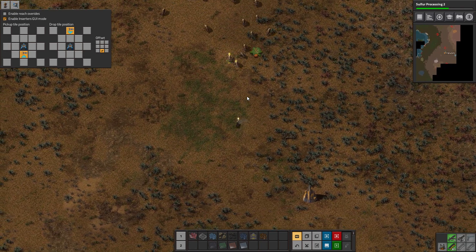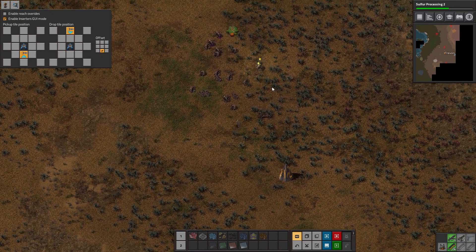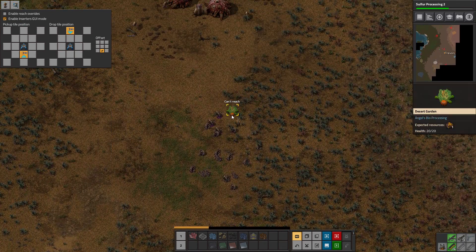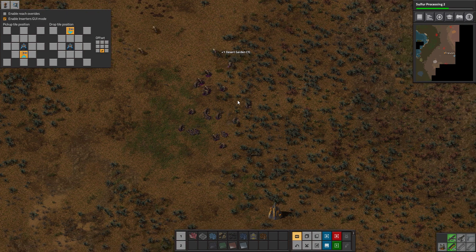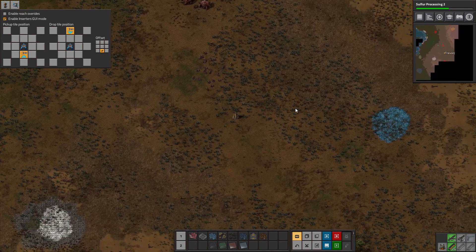Oh no, they're not happy. No guys, I'm not attacking your base — I'm just here for the garden. Okay guys, I'm leaving now.